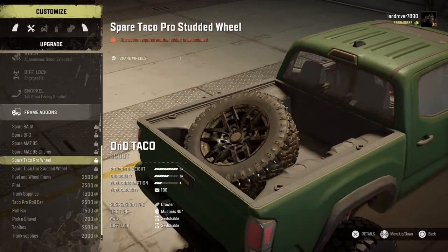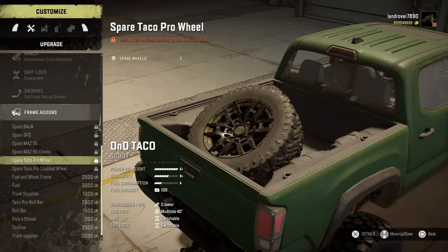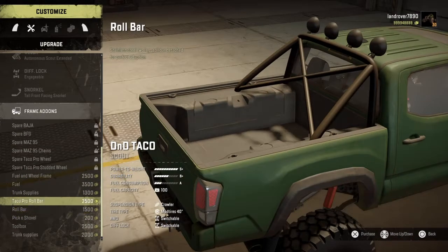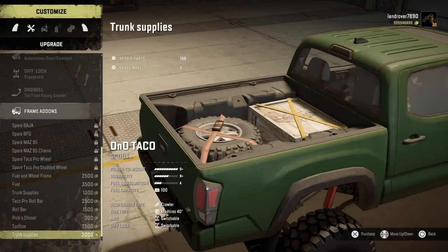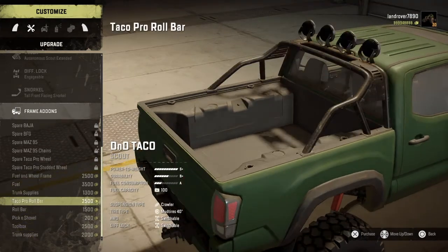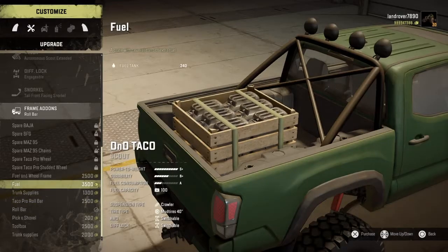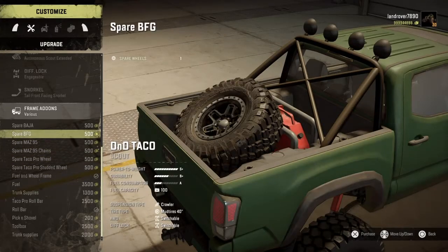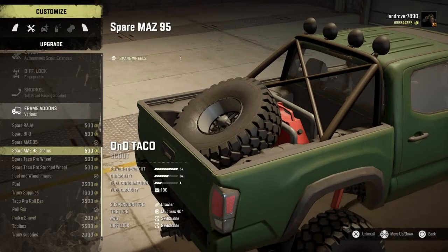I can select the wheel but it says another add-on needs to be installed — with a frame I'm assuming. I'll keep going to see if there's anything else — nope, nothing else. I'm going to do that.